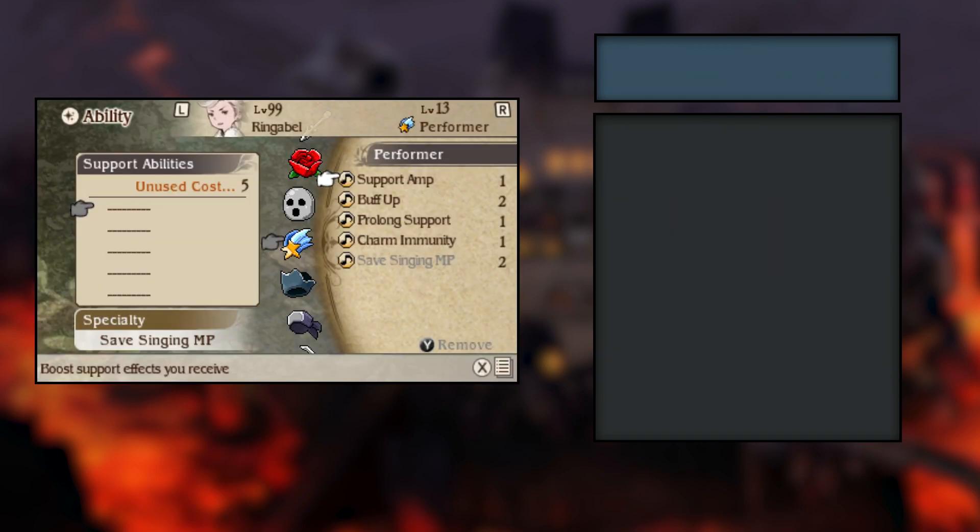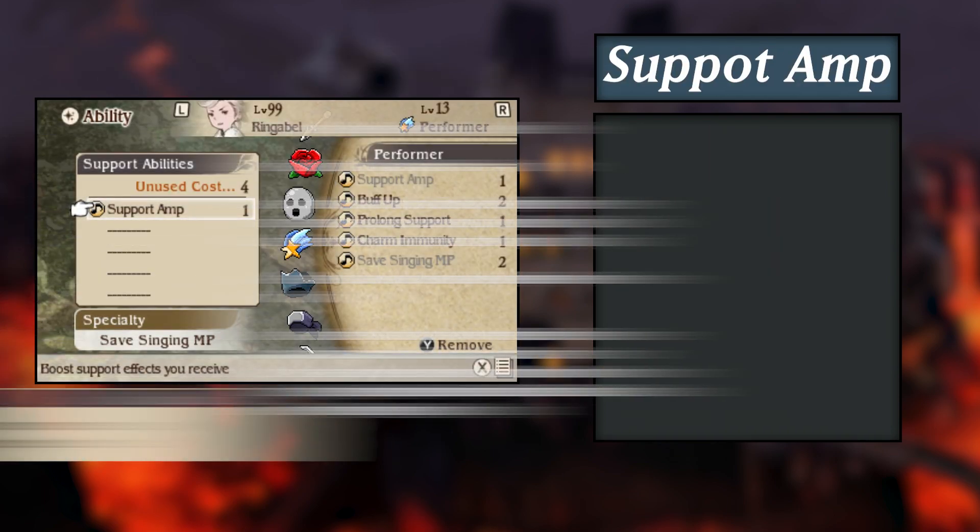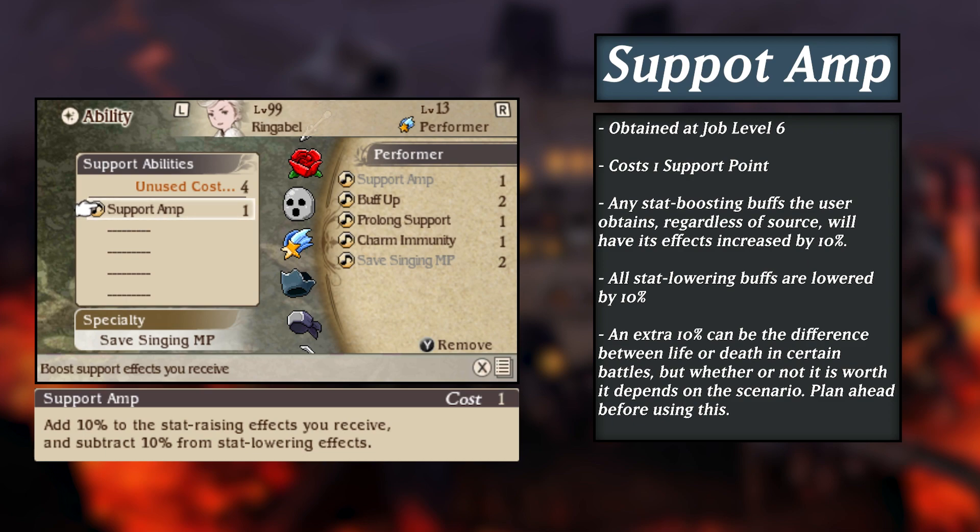Now we move on to support abilities, starting off with Support Amp. Equip this on a party member and any stat-raising effects they receive will be boosted by 10%, while stat-weakening effects are lowered by 10%. An extra 10% on a defense or speed boost can make a huge difference in tough battles, so keep this support ability in mind when outfitting your party's kit. Note that this Amp only applies to the character with the ability equipped, so all characters must have it equipped if you wish for them all to benefit.